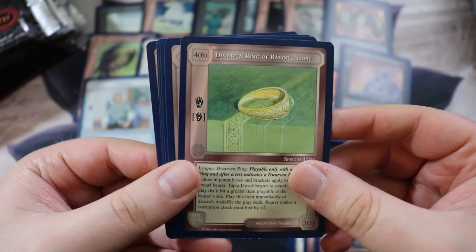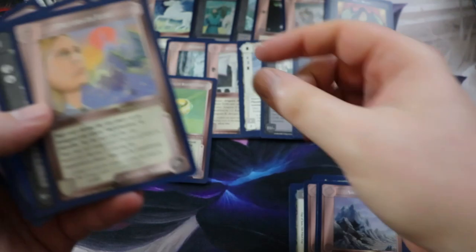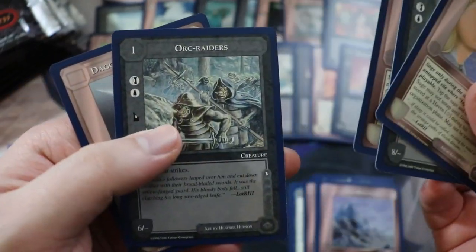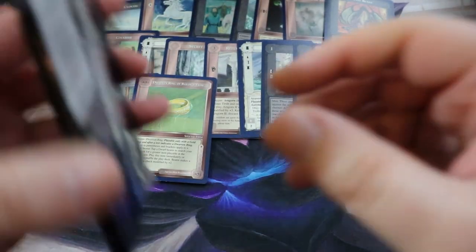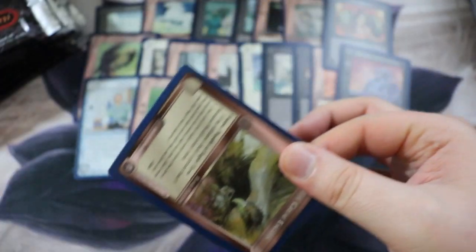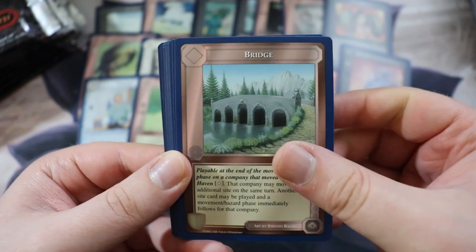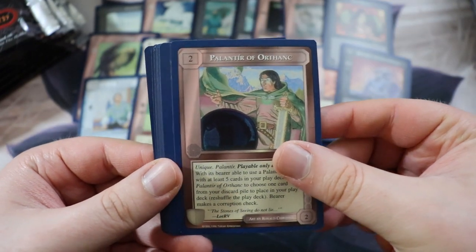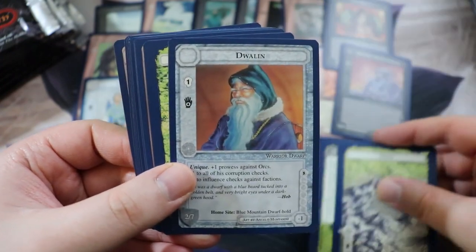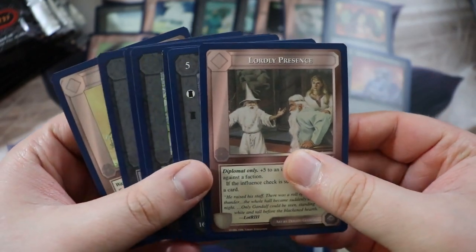This is an ancient pack — all things old. Let's see if our rare will be old too. Is it the One Ring? Oh, Dwarven Ring of Bavor's Tribe — nice, I think that's one I don't have. We have Dreams of Lore, Brigands, Test of Form, Orc Raiders, and Dagger of the Westernesse. Cracking into some old school packs now. The Great Eagles can go with Gwaihir. Palantir of Orthanc — not too bad.